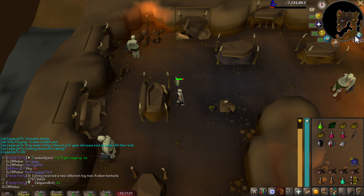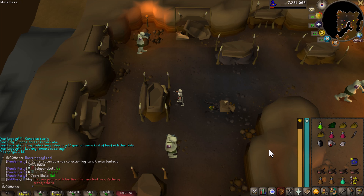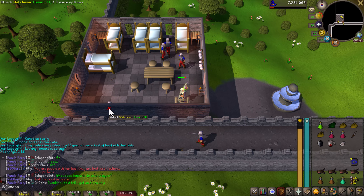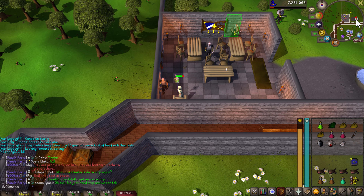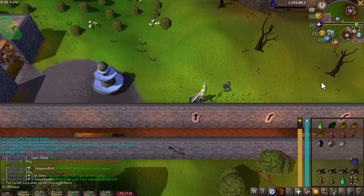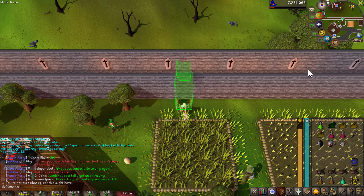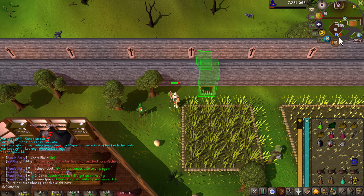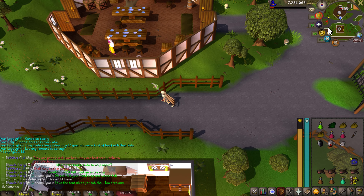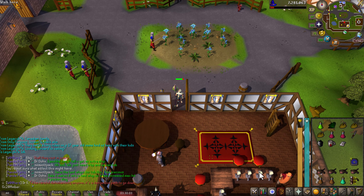Now we're going to want to go to Yanille, so I'm going to Watchtower teleport. Alternatively, if you do not have a Watchtower teleport or a Broken House teleport, you can always use the NMZ minigame teleport. Head to the bar in Yanille — it's in the southwest portion of the city. When at the bar, use the tankard on the bartender.